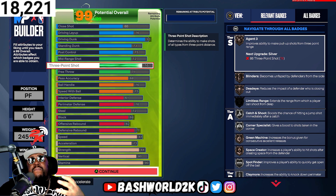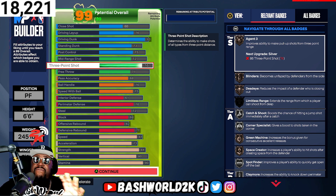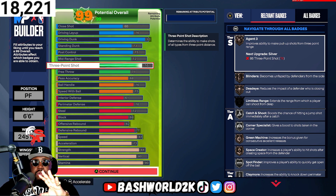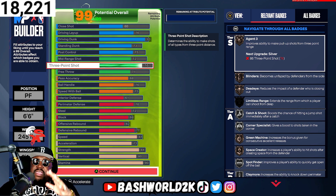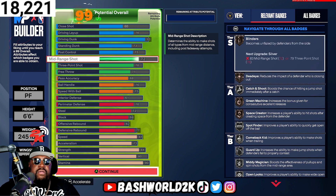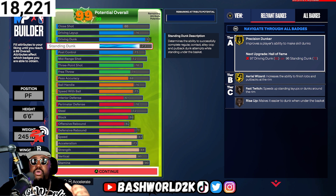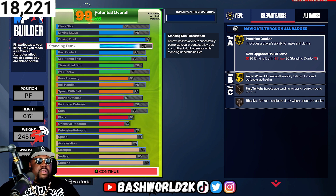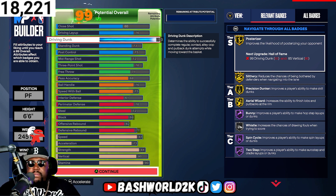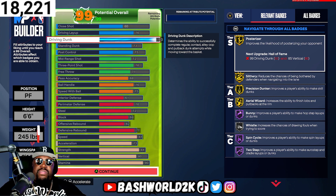I usually run with a 78 three-pointer. Some people are saying 76 is the sweet spot — I've never ran with a 76 three-pointer but I'm getting a lot of replies saying the 76 is as good as the 78. You can shoot on this build — you can make a make here and there with a 72. If you want to dunk on this build and be aggressive and offensive-minded, the driving dunk with Posterizer, you're lit. Even a layup at 76 is not that bad. But if you are defensive-minded, this build may not be for you.